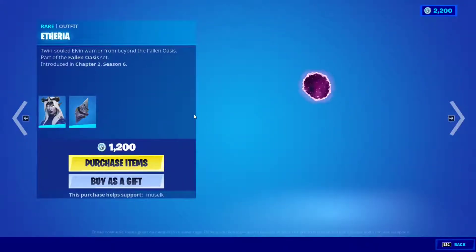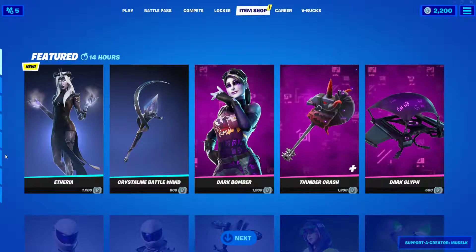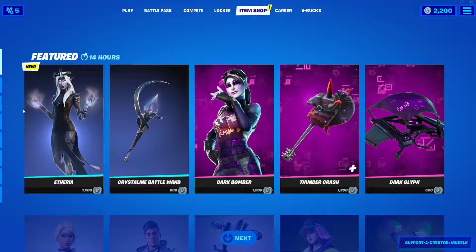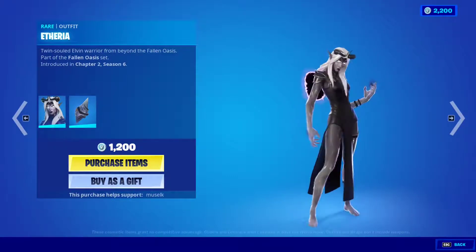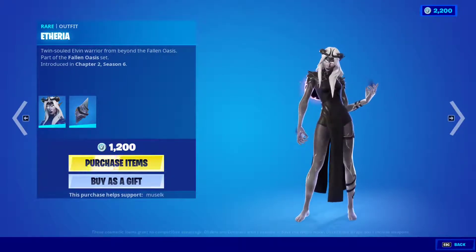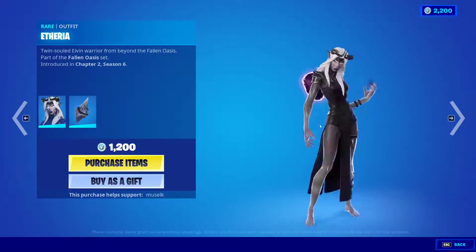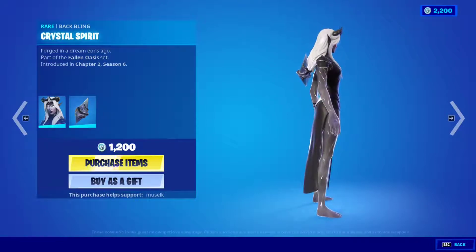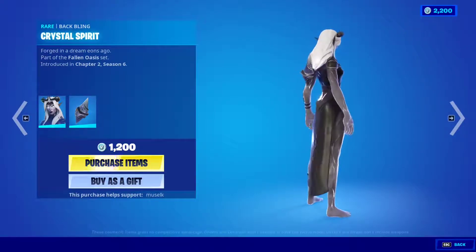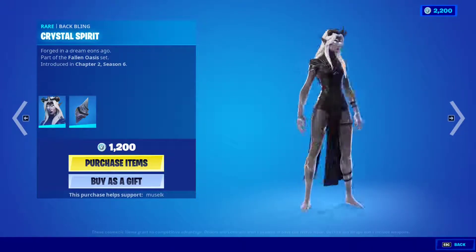A lot of people are after this skin for some reason — I think it's just very well made. As you can see, it's pretty cool. I especially love the fact that she's barefoot with ruins all around her. The backbling is called Crystal Spirit, which is really cool. The skin itself is pretty clean, very well made.